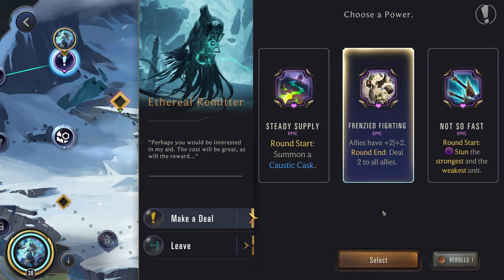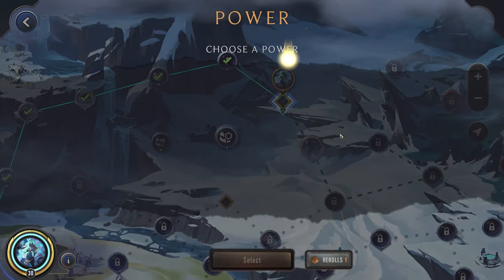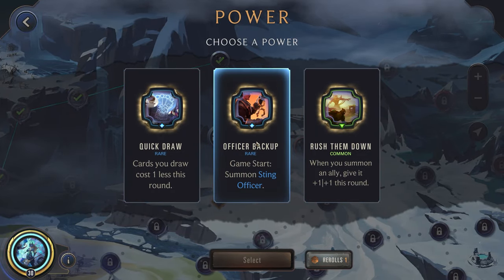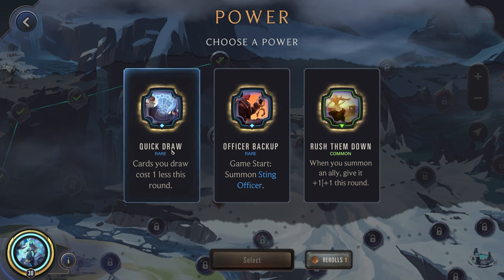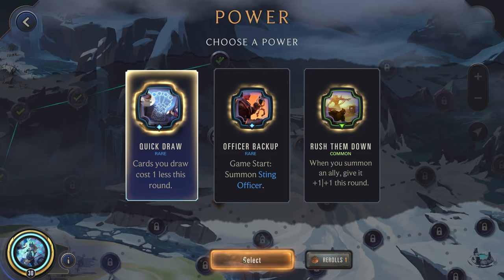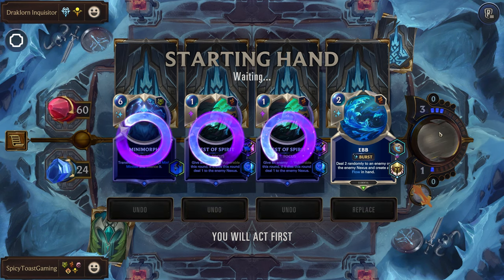All right, officer backup — quick draw, rush them down. Having another unit at the start of the game would be nice, but cards you draw cost 1 less. If we drew our Nami, we could play her around round one — that's not bad. All right, Dracalorn Inquisitor. Let's get rid of both of these and the mini-morph.